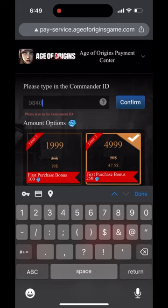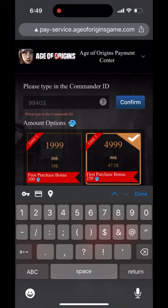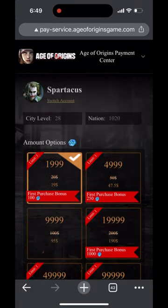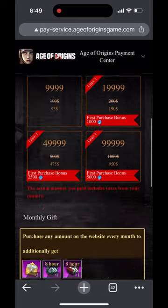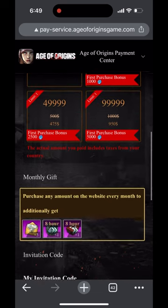At the end of the day, are you going to save a ton of money? No. But if you're going to spend money anyway, you can save about five percent off the base price for coins, as well as not paying any taxes. You can also see in the red banner here that the first time you buy these different amounts you'll get a bonus.